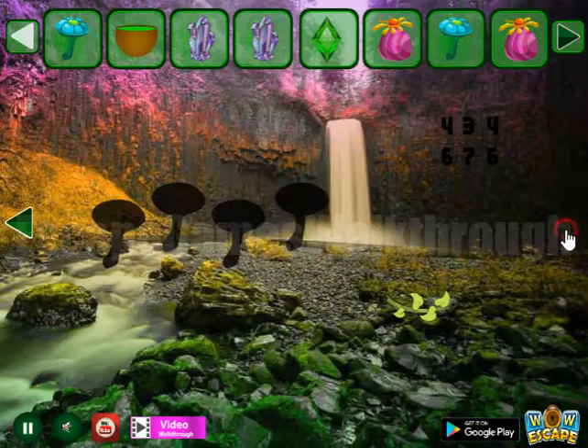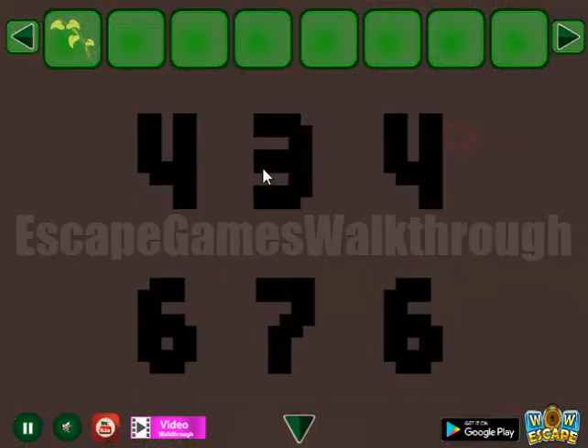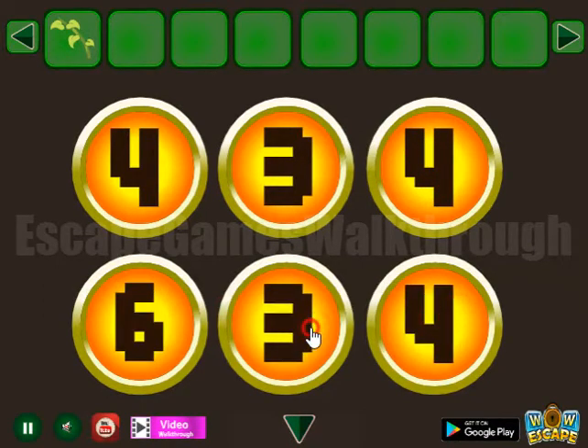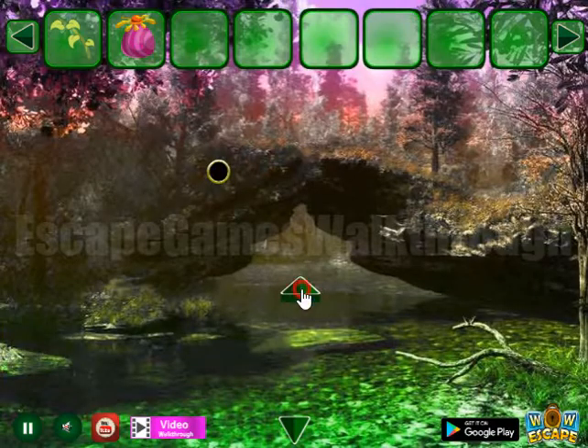Going to the right. Here's a branch to take, and another hint: 4, 3, 4, 6, 7, 6. To set these numbers here. And we've got one more strange blend.